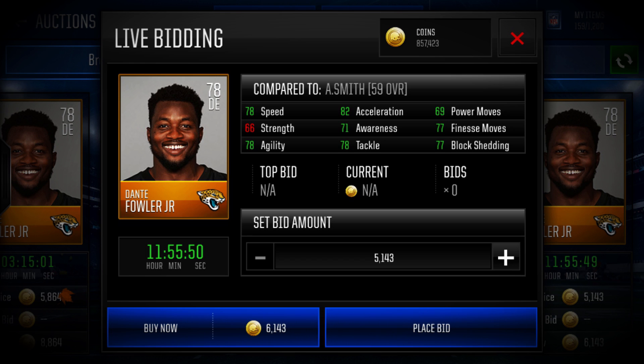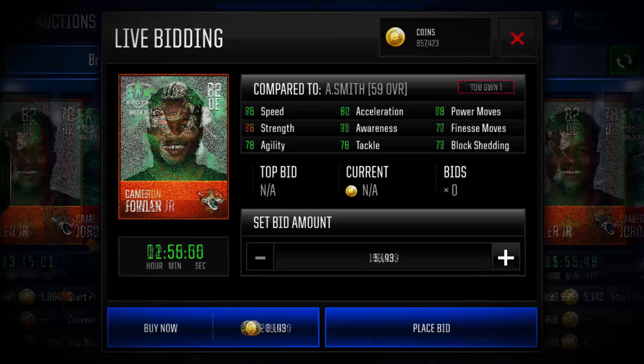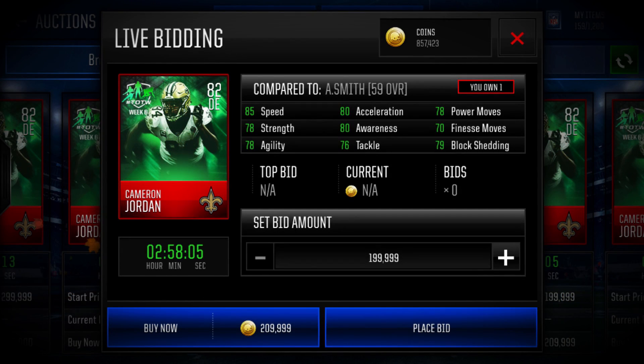We're going to start at the speed position for the elite defensive ends, because speed is key. Coming in at number one for the fastest elite defensive end, we have Cameron Jordan of the New Orleans Saints. Cameron Jordan has 85 speed, 80 acceleration, 79 block shed, 78 power moves, and 80 awareness. All around this card is super beastly. With Huddle Packs out in the store right now, he's only about 200k — super cheap, definitely pick him up if you have the coins.